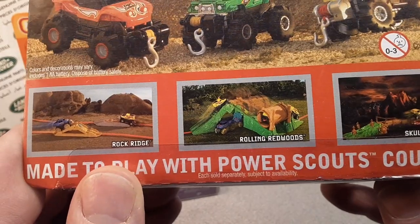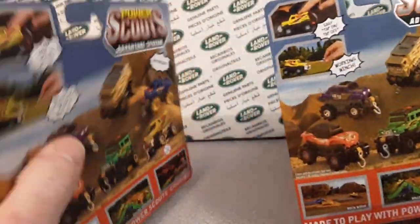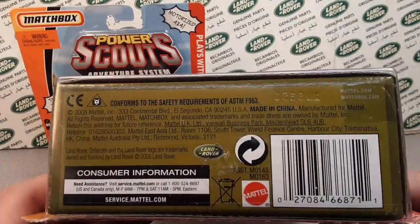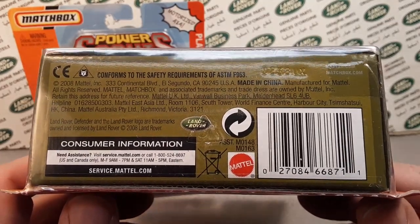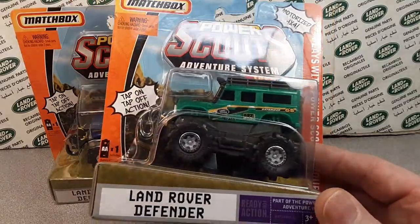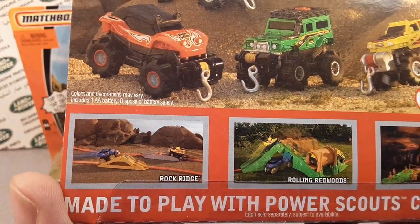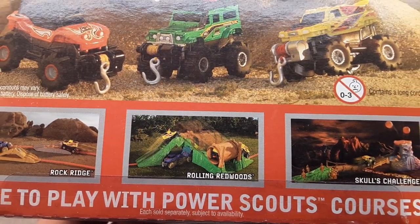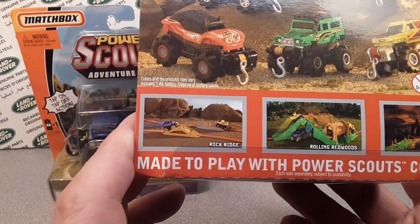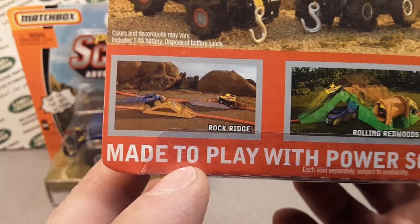There was the Rock Ridge, Rolling Redwoods, and the Skull Challenge. And they had one more too — a Lava Escape also. They came out in 2008 and these play sets were sold separately. The play sets were pretty big. You can find them on eBay, I believe. The play sets would come with a vehicle as well, and a lot of times they would come with two obstacles. The Rolling Redwood was just one obstacle — you get in the log and you roll over — but it would come with two obstacles and eight foot of track, which is kind of interesting. The track was kind of like a mono rail system, but it was eight foot in two-foot sections.